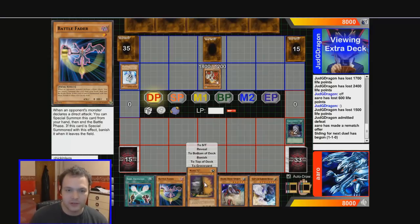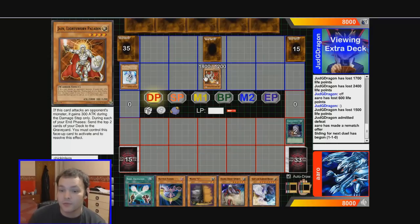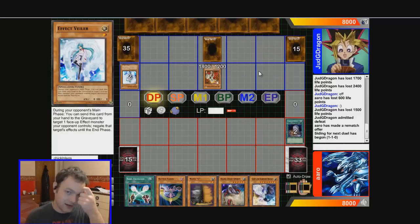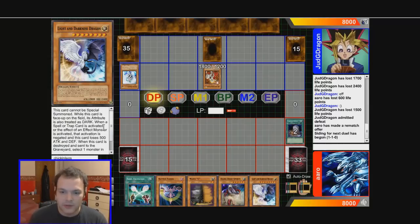I think he'll special summon a decent amount, so I like Maxx C — I could discard him and draw a card every time he special summons. My deck works at a very slow tempo; his works at a very fast one. I don't like Lightning Darkness Dragon in this deck anymore because everyone plays three Lyla, and Lyla just shuts down Lightning Darkness by keep activating effects, which bothers me.